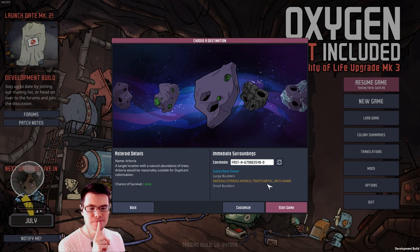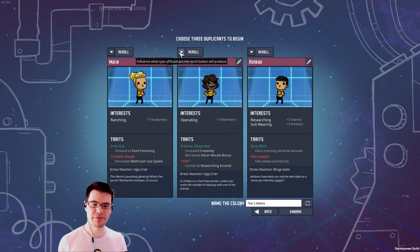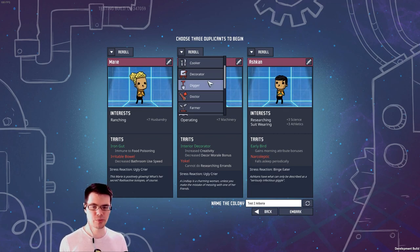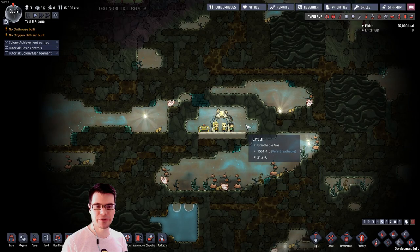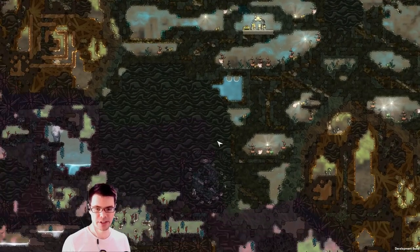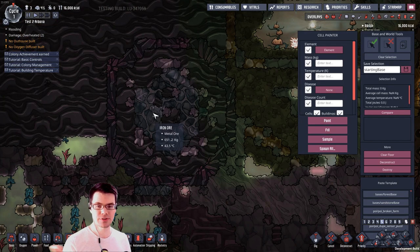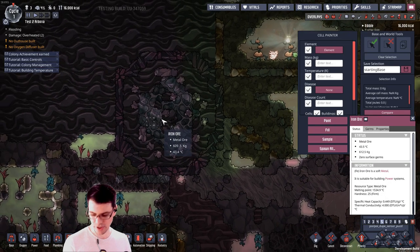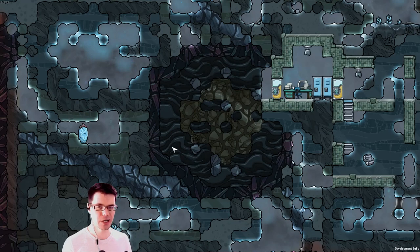Let's explore this map here — it has a metal-rich name and surface ocean, plus large boulders and small boulders. There's a new quality of life thing that lets us pick the positive traits of our duplicant, so we can roll a digger and re-roll it over and over. On this map we start in the forest; there are large boulders — a giant chunk of obsidian sitting in the middle of your map — and other boulders containing iron ore, diamond, and gold amalgam.